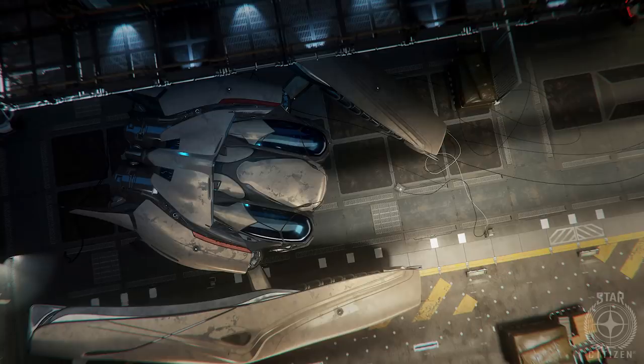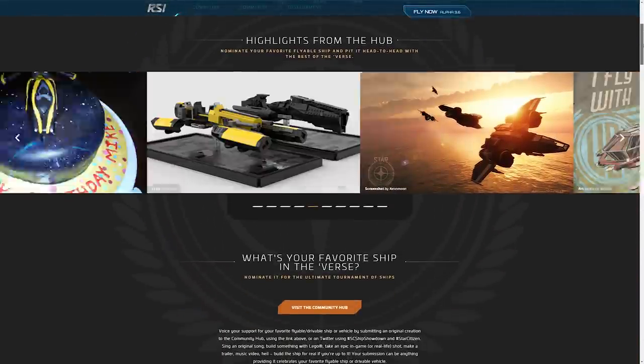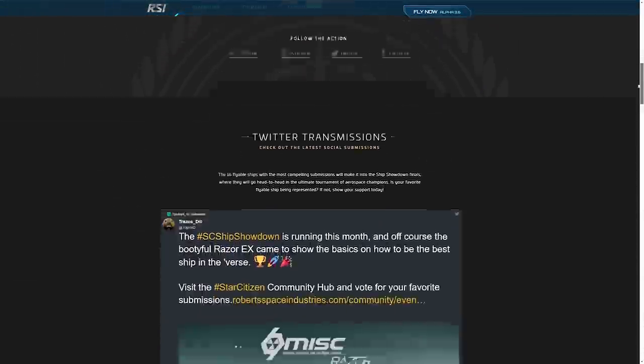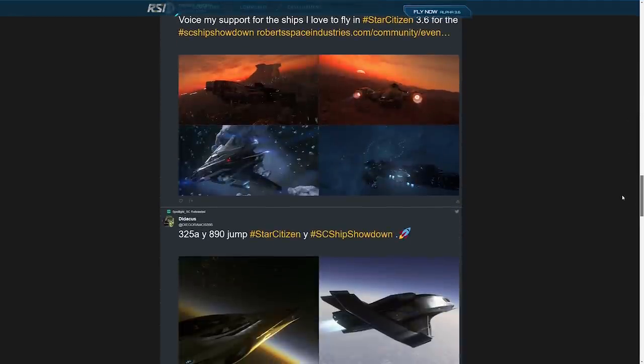The sneak peek in this week's newsletter is of the Banu Defender in a hangar, which looks pretty cool — a lot like a crab or a gorilla walking towards you. There is also a Star Citizen Ship Showdown community event that CIG are running where backers are supposed to support their favourite ship with a screenshot, video, photo, song, or any type of art, and share it with the hashtag SC Ship Showdown.